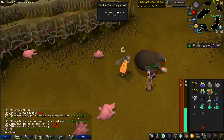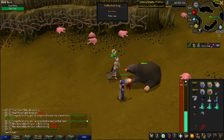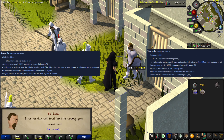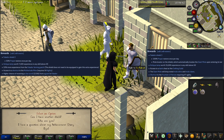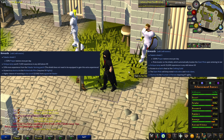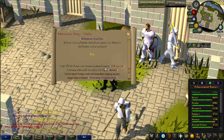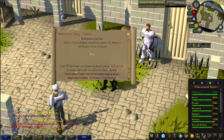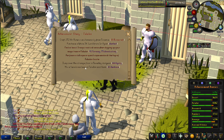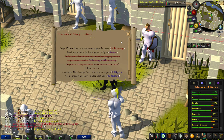I got combat achievements and everything! Hard diary complete. The really important thing I care about is the experience. I technically have what it takes to finish the elite diary right now except for the black knight kills - it says it requires 88 runecrafting but because I have three pieces of the set we should actually be able to complete it now. I just need to kill 1200 black knights and I think I only have about 900 left.